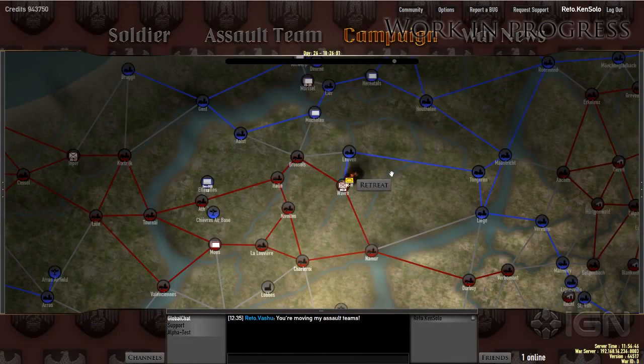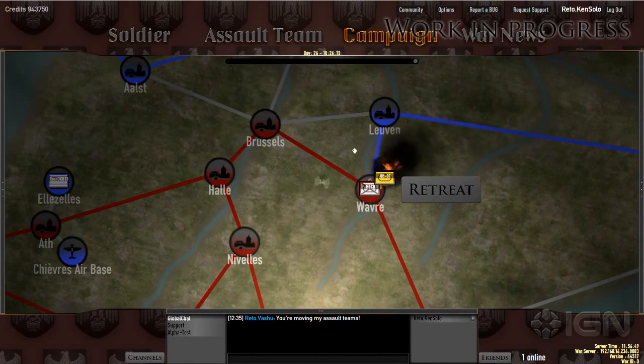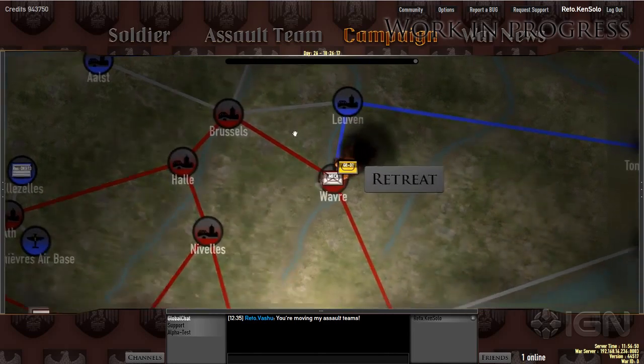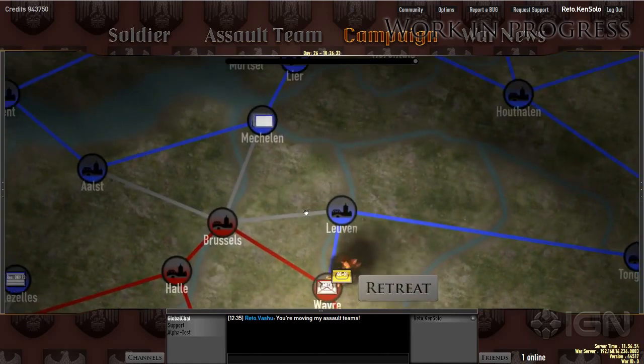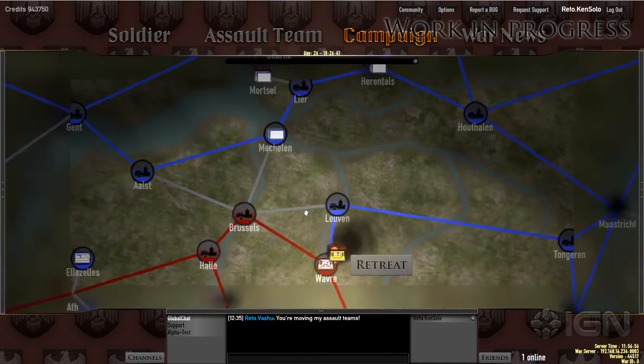The campaign is the strategic part of Heroes and Generals and we are almost ready to let alpha players test it. Let me briefly show you how the campaign correlates to the action part of the game.